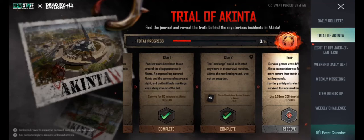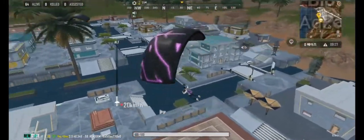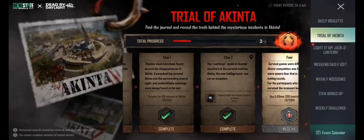The first mission will automatically complete because it is simply login for one time. The second mission is to play Akinta for 60 minutes — it's easy, just play Akinta for one hour and after one hour your mission will be completed. The next mission is to obtain three deadly aura posters.